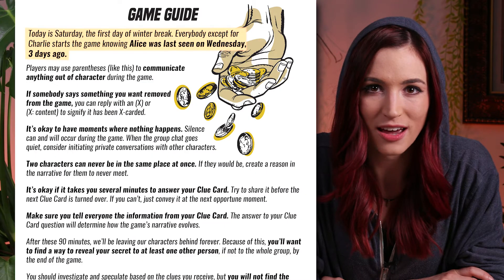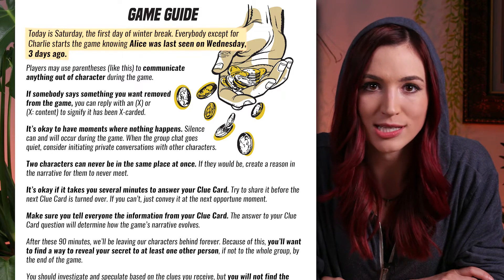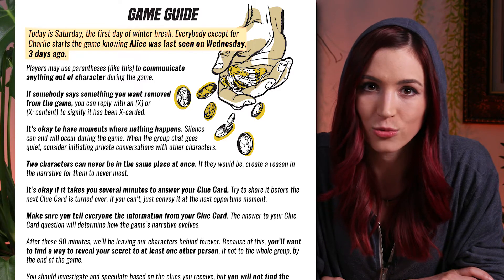Gameplay occurs on a Saturday. Everyone, except Charlie, begins the game knowing Alice was last seen on a Wednesday, three days ago. The facilitator starts the Alice is Missing playlist and follows the timer prompts to reveal their clues. When the timer starts, Charlie Barnes turns over their clue card and immediately follows the prompt, beginning a group text with everyone. Once Charlie's text has been sent, players can join in by responding to each other via text. This is where the role playing really begins.